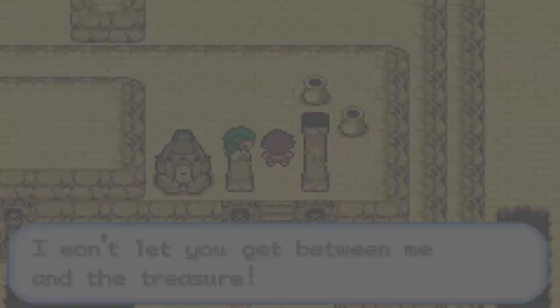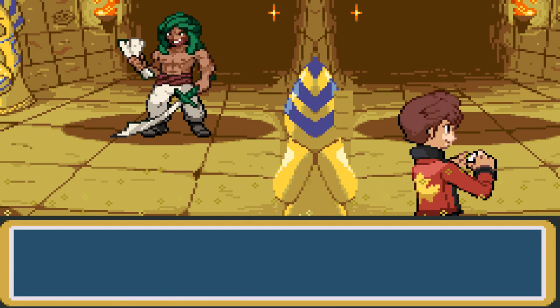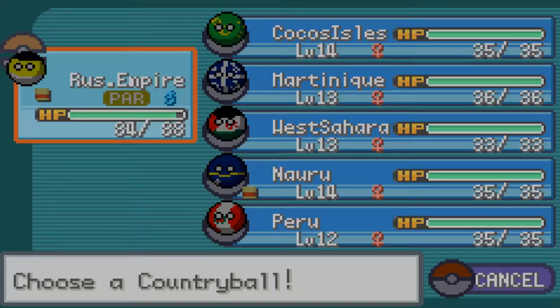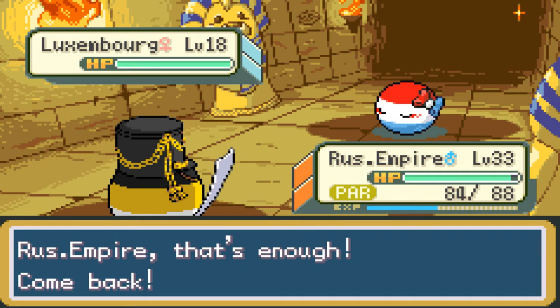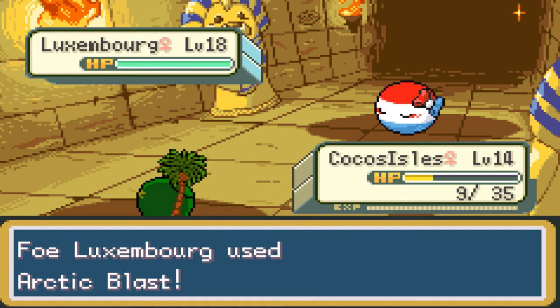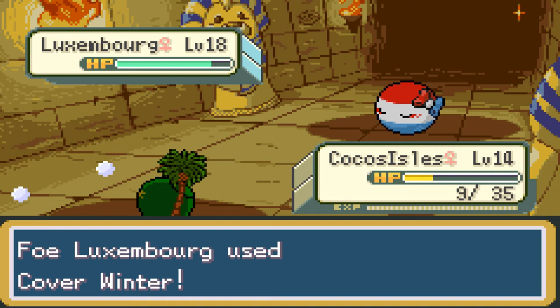Maybe I could try using one of these other country balls in the field so they get a chance to be useful. 'I won't let you get between me and the treasure' — this is a Sarabian type trainer, Sarabian Motaz. He has Luxembourg — an Ice type. Russian Empire takes the stage, but let's bring out a different country: Cocos Isles. I'm not sure what Cocos Isles can even do, but I don't want to use Russian Empire's moves constantly. Luxembourg uses Arctic Blast — an Ice type move — and Cocos Isles nearly got knocked out already. Use Blast; it did a little damage. Luxembourg uses Cover Winner and that destroys Cocos Isles with a critical hit. Cocos Isles fainted.